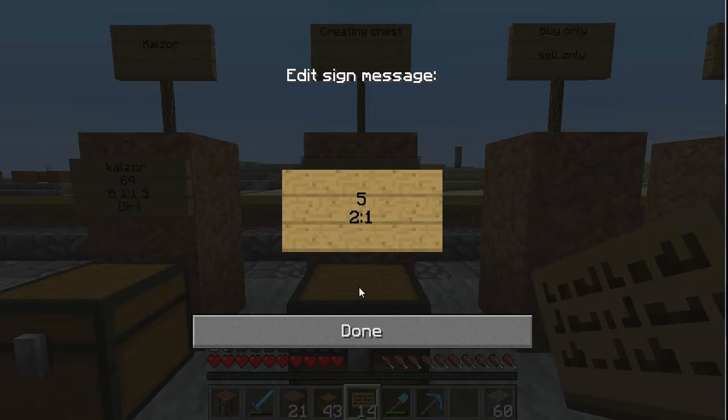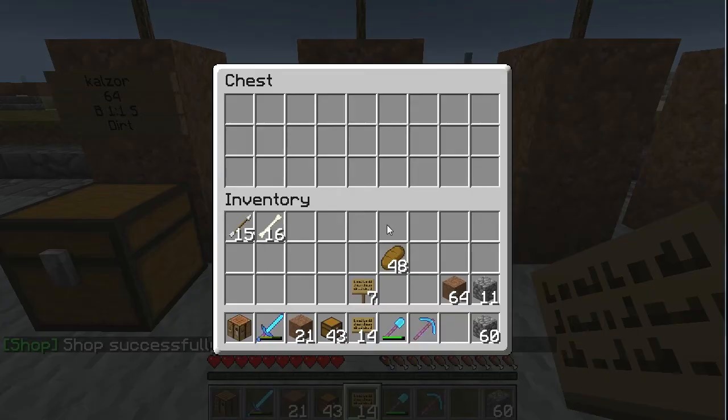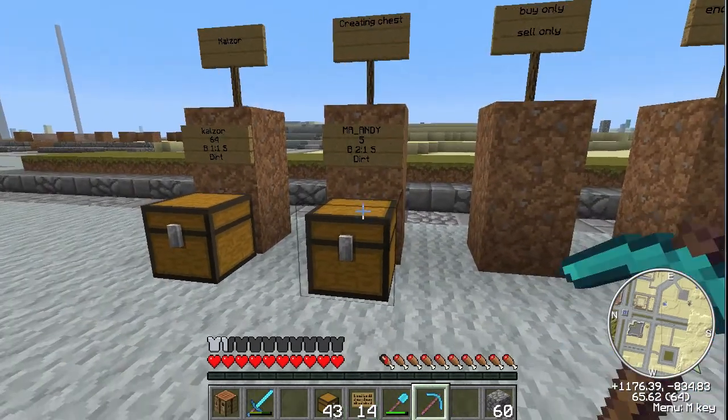And then you wanna do the name of the item. This one we're doing dirt, so just type in dirt. Done. And it'll say Chess Shop successfully created, and you know it's working. And then you'd of course put your item in there — put some dirt in there. And that's basically how to set up your own Chess Shop.